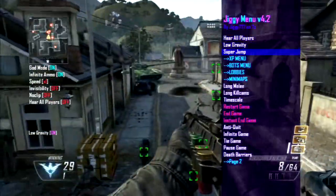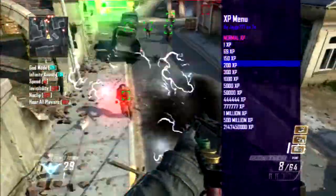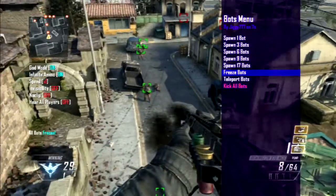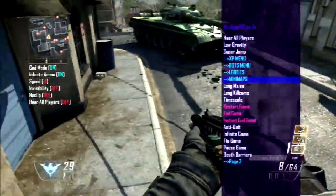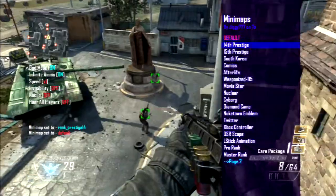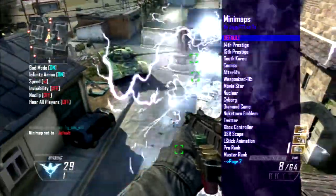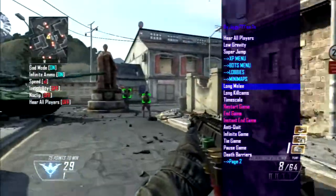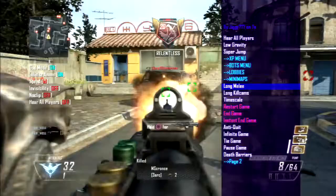Under game settings you have all players low gravity — definitely turning that on. You've got super jump which is more fun with low gravity. There's an XP menu with normal XP and tons of XP. There's a bots menu where you can spawn in all bots, freeze all bots, or kick all of them. You've got lobbies where you can change to sniper lobby, XP lobby, or camo lobby. There's also a mini map section where you can change mini map icons, and tons of different camos — I won't go through all of them.